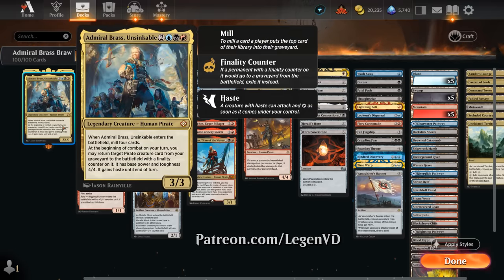This five-mana commander is a 3/3. When it enters it mills four cards, and at the beginning of combat on your turn we may return a target pirate creature card from our graveyard to the battlefield with a finality counter on it — so if it gets removed it will get exiled instead. It has a base power and toughness of 4/4 and gains haste until end of turn, so Admiral Brass is quite the beating, especially if you can play it ahead of schedule.